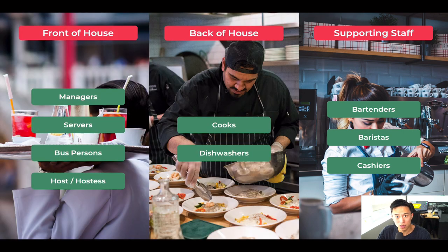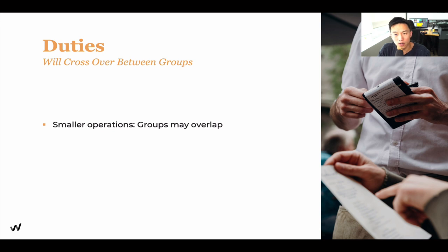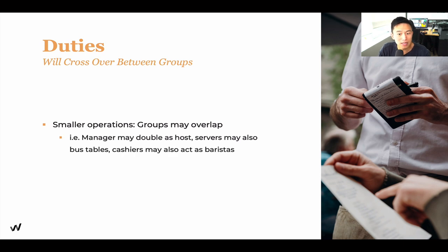Overall, these are all the positions you need to account for in your all-star team — not saying that you need every position on this list. But knowing where these roles play in allows you to choose and build your team properly. Duties will cross over between groups, especially for smaller operations where groups may overlap — managers may double as a host, servers may also bus tables, and cashiers might act as baristas. Make sure you hire and train them knowing they'll be responsible for multiple job descriptions.